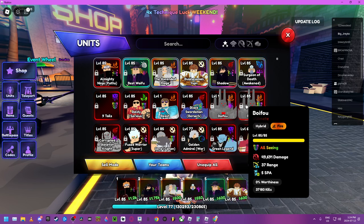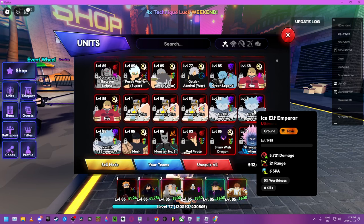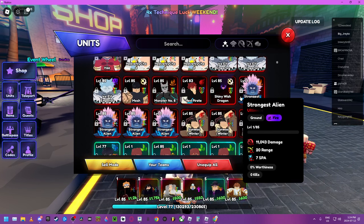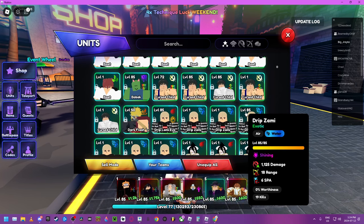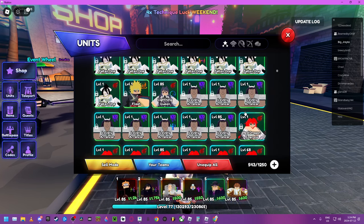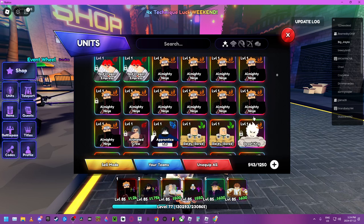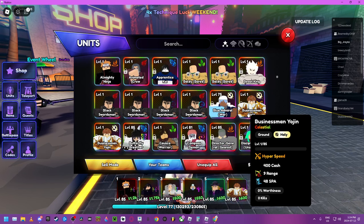I think it's a good UI change. Wait a minute — are they organized? Everything's organized now! That's a W in my book, finally. Look how many Pains I have. He was a pain to get, now he isn't a pain to get.